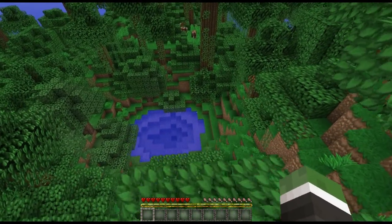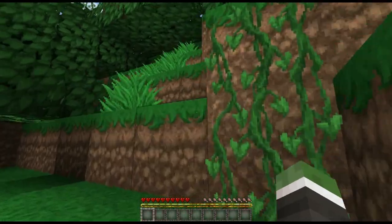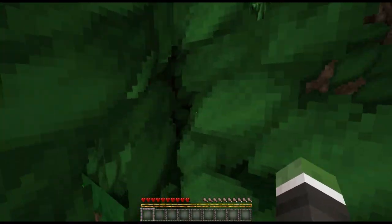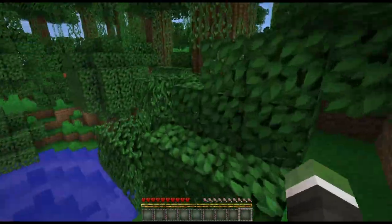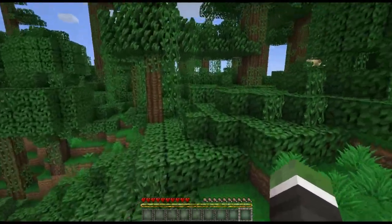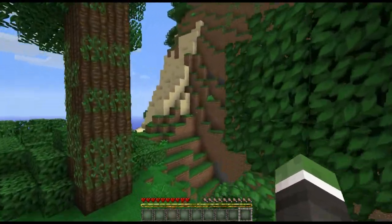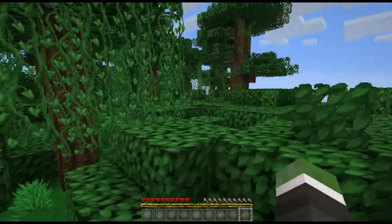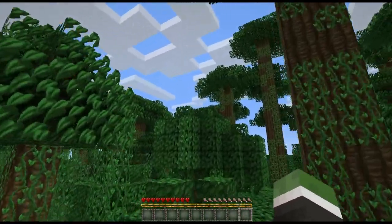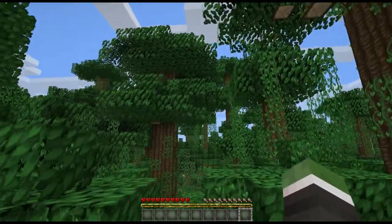I've got to find a place that I like and then just get a lot of resources. There's a cocoa bean — I might start a cocoa bean farm, I'm thinking about it. These are pretty cool little things, they're kind of decorative too. Where do you think I should put my home, guys? I really like the idea of being in the middle of the jungle. I think I'm going to build off one of these trees — like a treehouse type of thing.